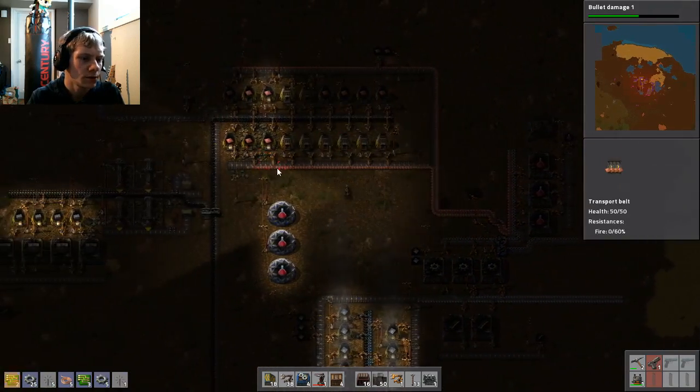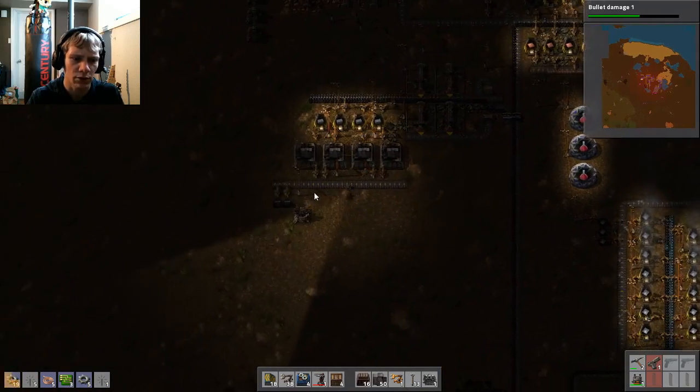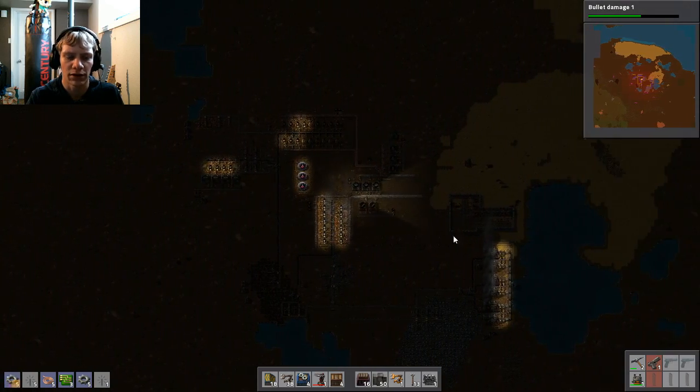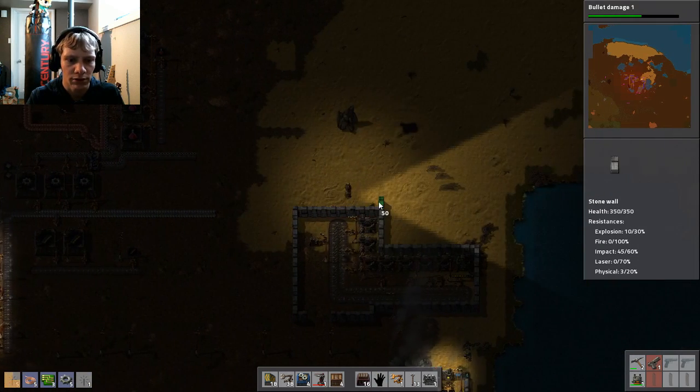Where's our stone? It's been a day since I've played this. So we have our stone going over here — how much do we have? Lots. So we're going to grab this and set up a tiny bit more of a barricade just over here, right off the bat.